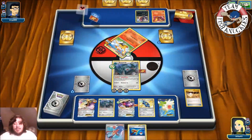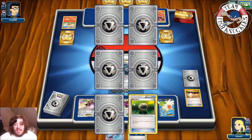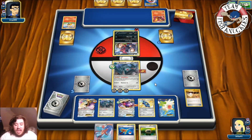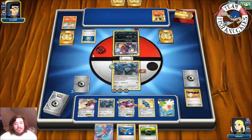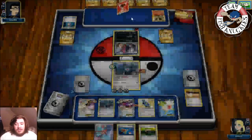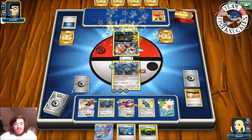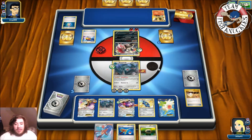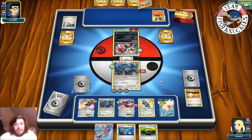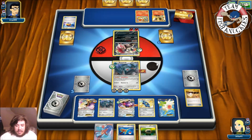Zoroark comes up — opponent must have a Zoroark in hand. Delphox BREAK comes down so they can use its ability to search a Fire Energy. Energy Recycler puts some back into the deck. Delphox BREAK's Mystical Fire ability finds a Zoroark — Mirror Jack for three, six, nine, twelve, fifteen, sixteen damage. Love Ball probably gets another Fennekin. Mirror Jack knocks us out and Fennekin comes back down. We top-deck a VS Seeker for N, giving us a new hand.